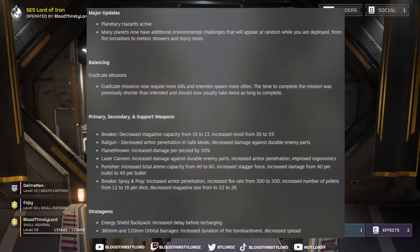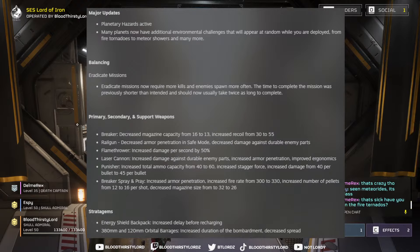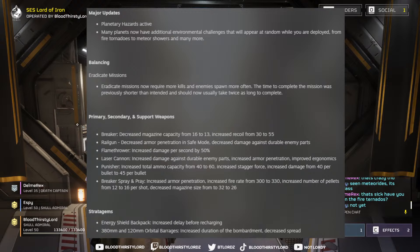The Railgun has also decreased its armor penetration in safe mode and decreased damage against durable enemy parts as well. So always put it in unsafe mode and make sure to use it properly in order to keep it effective against all enemies.